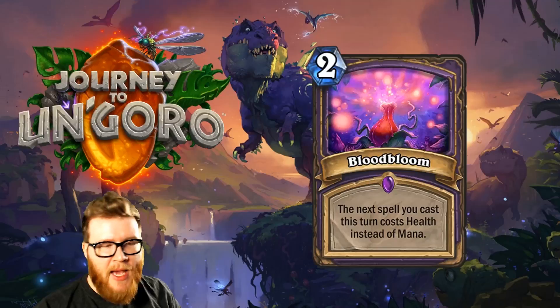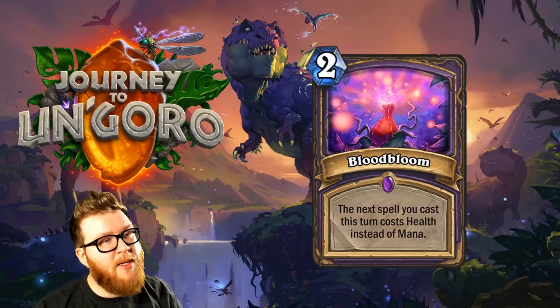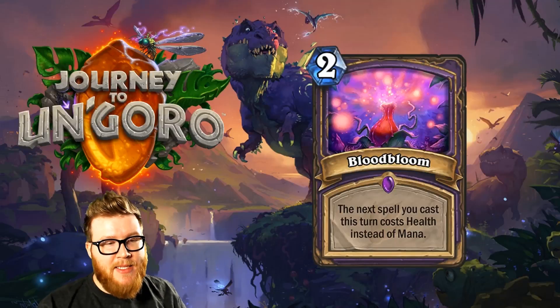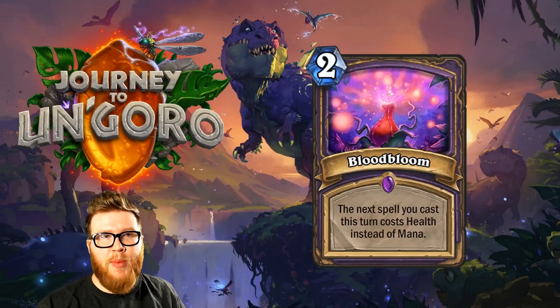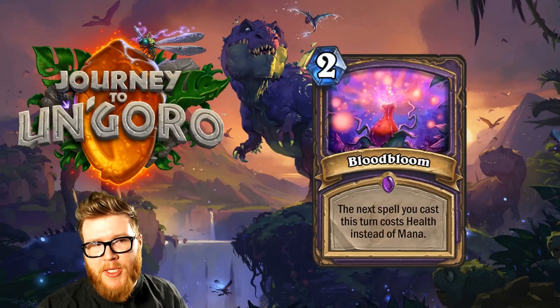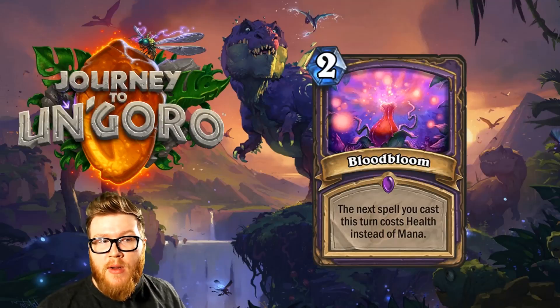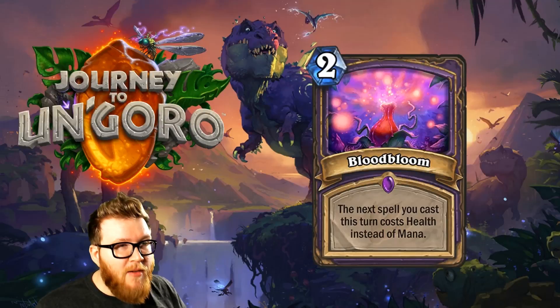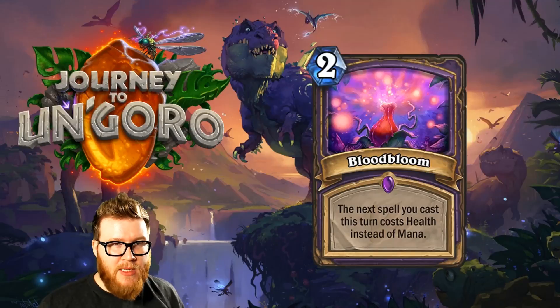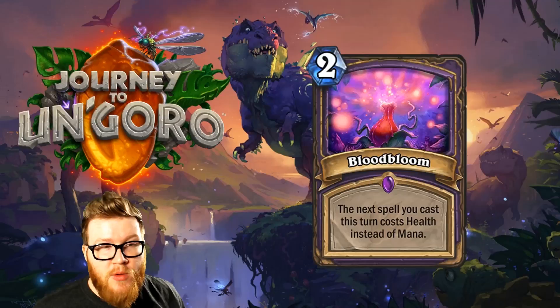The next spell you cast this turn costs health instead of mana — sort of that Cho'Gall effect, but instead of being attached to a 7-cost minion, this is a 2-mana spell. So essentially this is kind of like Innervate, but an Innervate with no real cap on how much extra mana it can give you. Potentially huge tempo gains here.